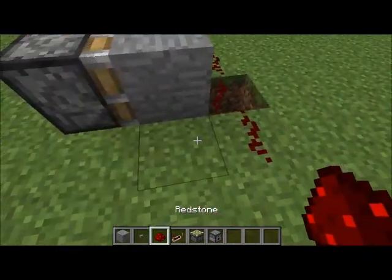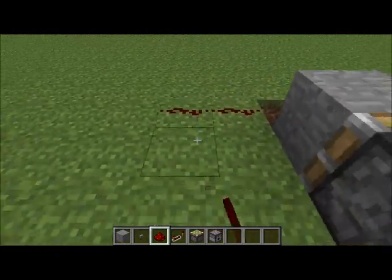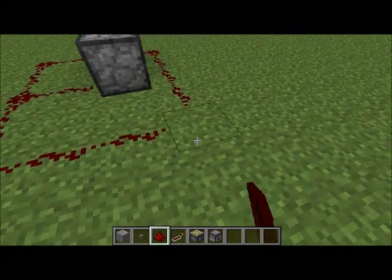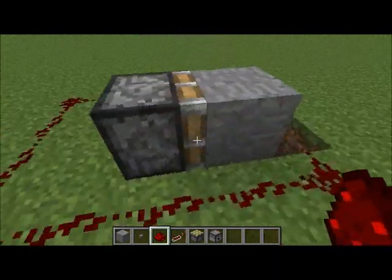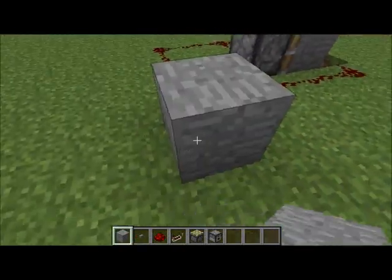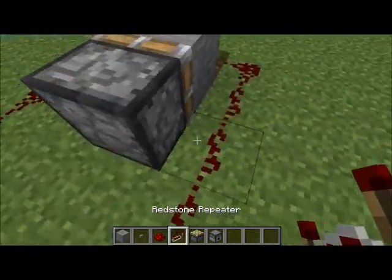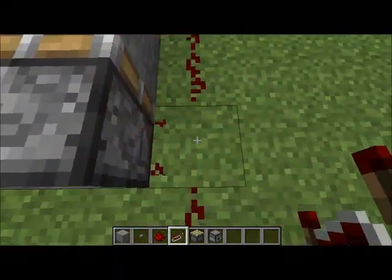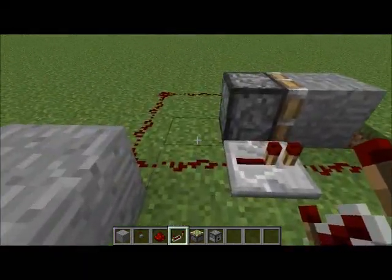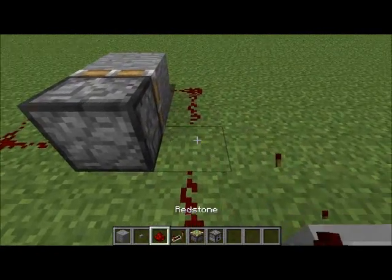Now you put some redstone next to it like this, and then you put some redstone like that, and then you put it around in a circle. You put a block there, you put a button there — oh yeah, I forgot, you have to put a redstone repeater here.